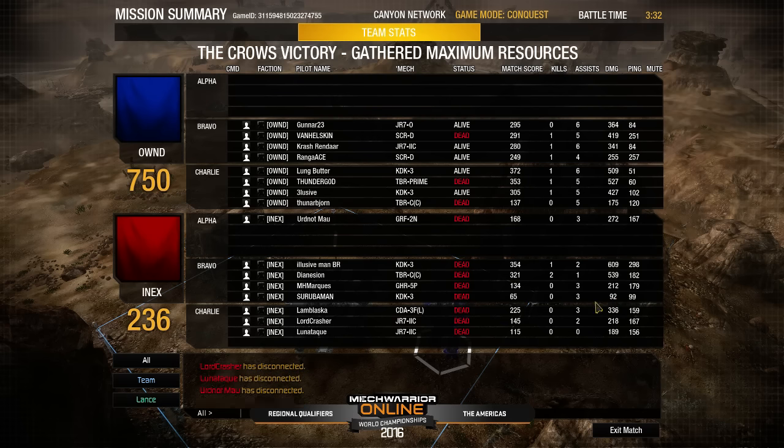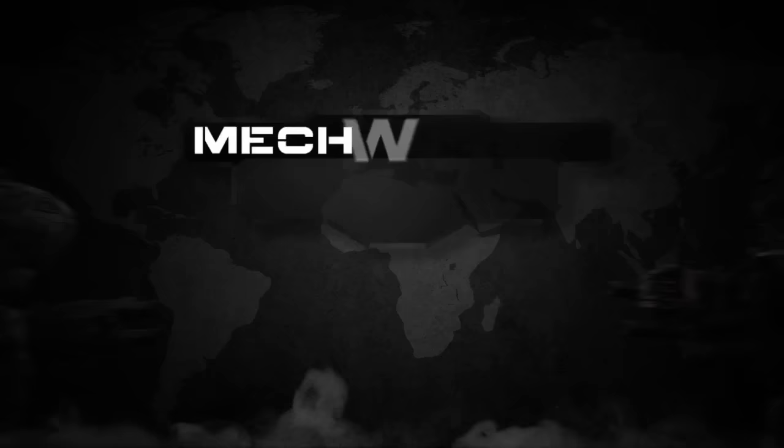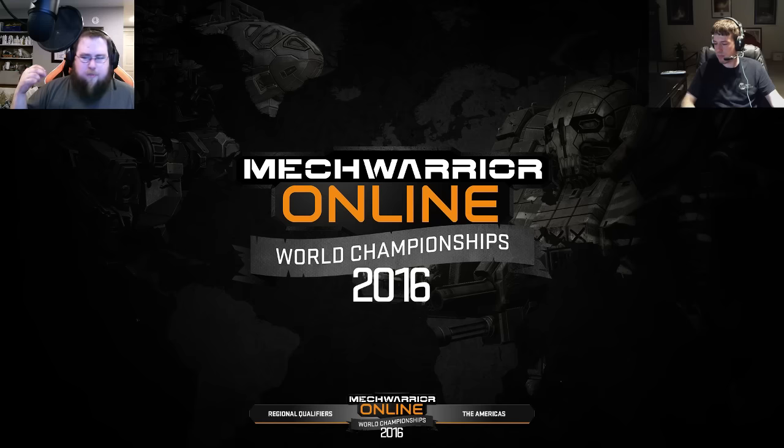Focus fire — it doesn't matter how much damage you do if you can't get the kills. ElusiveMan doing 609 damage definitely did work but his team needs to back him up. Dianason in the Timberwolf also pulling 539. SuburbanMan being the first one down only pulled 92 with a Kodiak 3 — you've got to get more out of that mech. During that rotation — the ring around the rosie — SuburbanMan got caught out in the back. The two Kodiaks for the Crows turned and faced, tanked very well, stopped the rotation, and forced a pincer on INX right in the middle of the ramp.